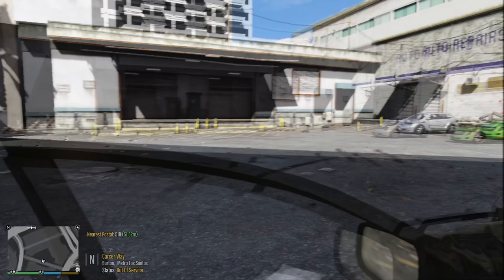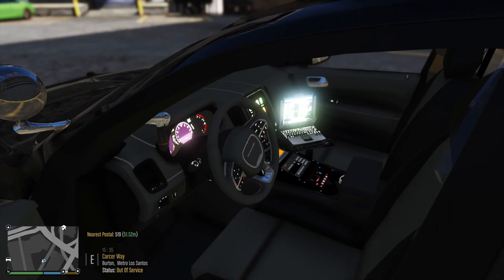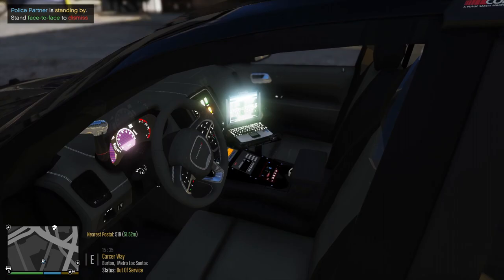Let's take a look at the interior of the car — we got a police laptop and a partition. Getting out of the car, we got a radio head controller unit and the Tomar siren controller.